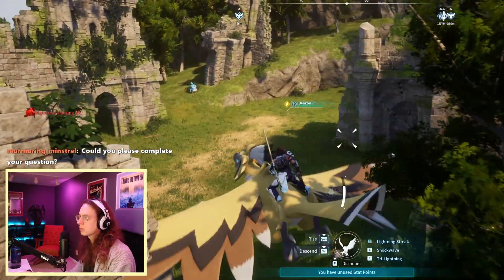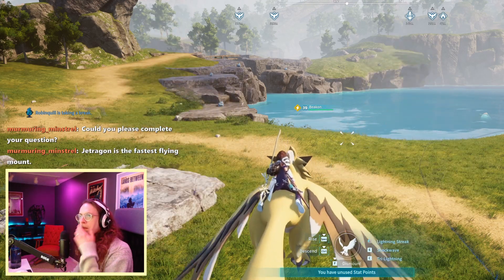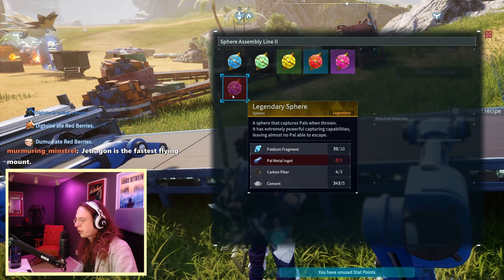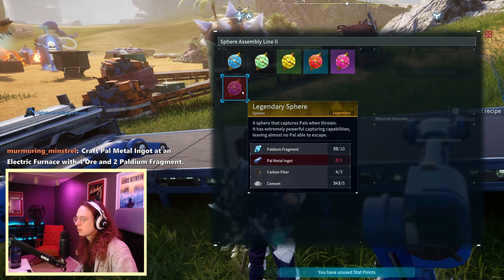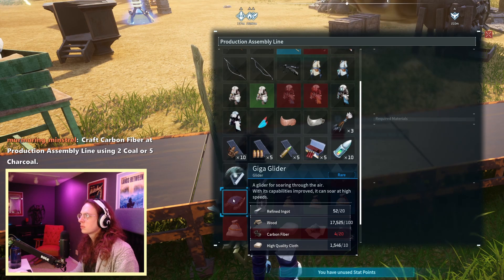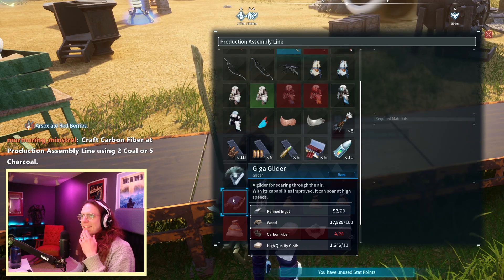What's the fastest mount in Palworld? Jetragon is the fastest flying mount. Paldex, how do I craft Pal Metal Ingots? Craft Pal Metal Ingot at an electric furnace with four ore and two Palladium Fragment. Paldex, how do I craft carbon fiber? Craft carbon fiber at production assembly line using two coal or five charcoal.